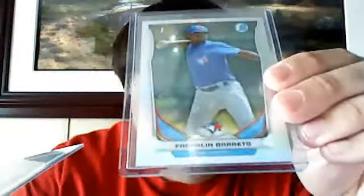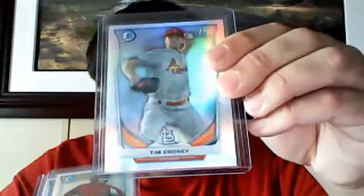Blue Jays guy, Franklin Barito. A's guy, Edwin Diaz. Mariners. Padres. These are all the refractors, numbered to 500.